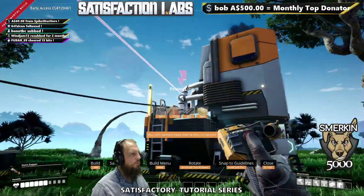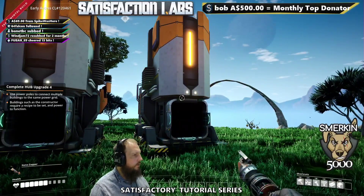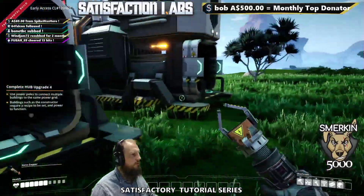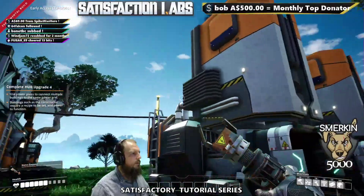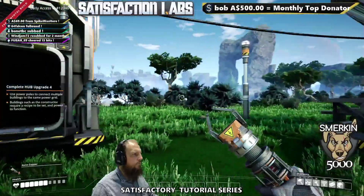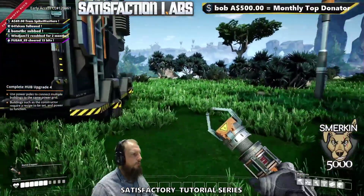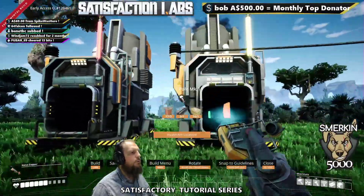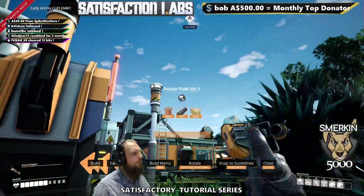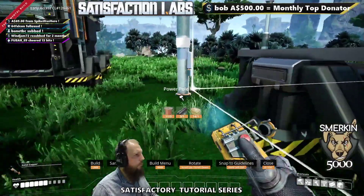We need to hook the power pole to these machines. One thing I'm going to do — and it's going to help you learn this early on — is I'm going to use one power pole per machine. The connectors for the machines are here, and to make it look pretty, we put the power pole near the connector. I'm going to leave that power pole there and put a power pole here, another one here, and one more here.